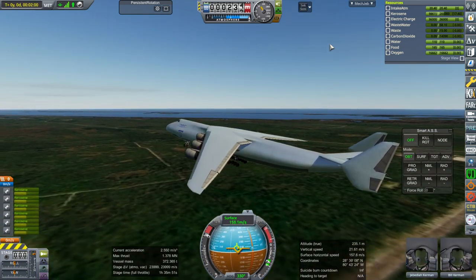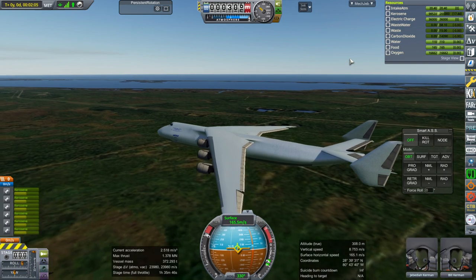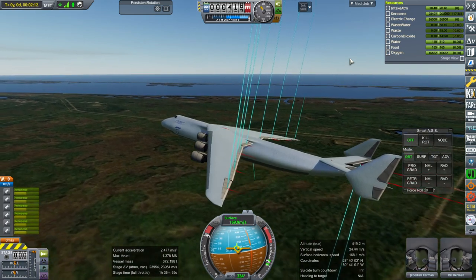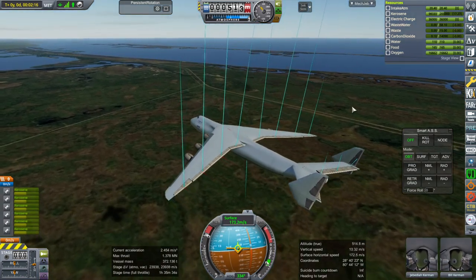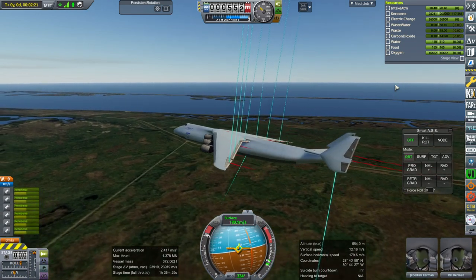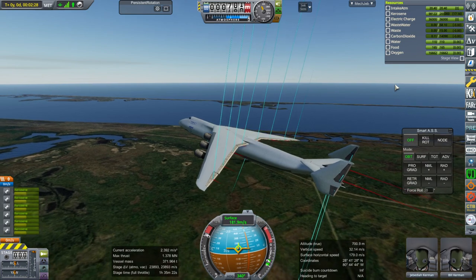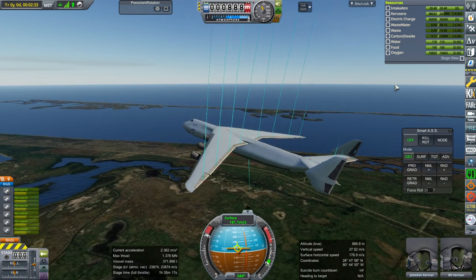So what seems to be happening is my meticulously formed wing surfaces do not seem to be producing any lift. As you can see, the blue lift vectors are all - we're only using the control surfaces. It puzzles me why this should be, since it's using module lifting surface. The stock game should understand module lifting surface even if FAR doesn't like us using that. So I don't know what's going on really.